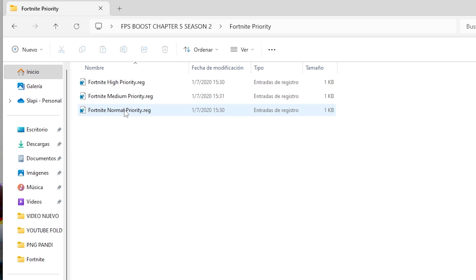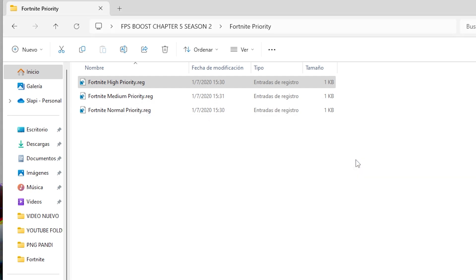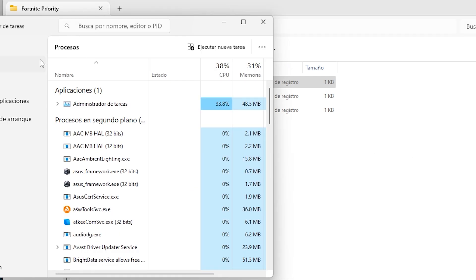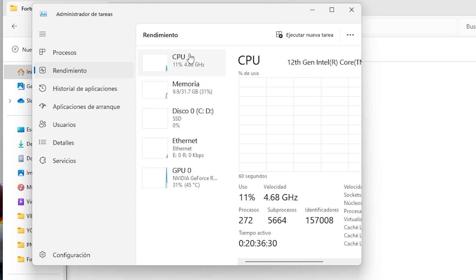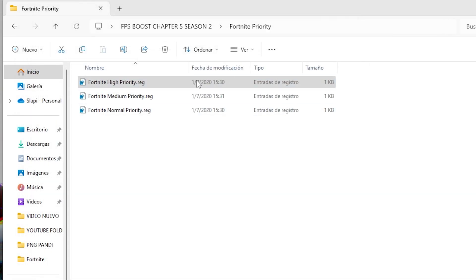Now let's go to Fortnite Priority. This is one of the best tools to get maximum performance out of Fortnite. Activate high performance or high priority for Fortnite by double-clicking the file and clicking Yes. Basically, this will make Fortnite use more CPU performance than every other app that is open in Task Manager.